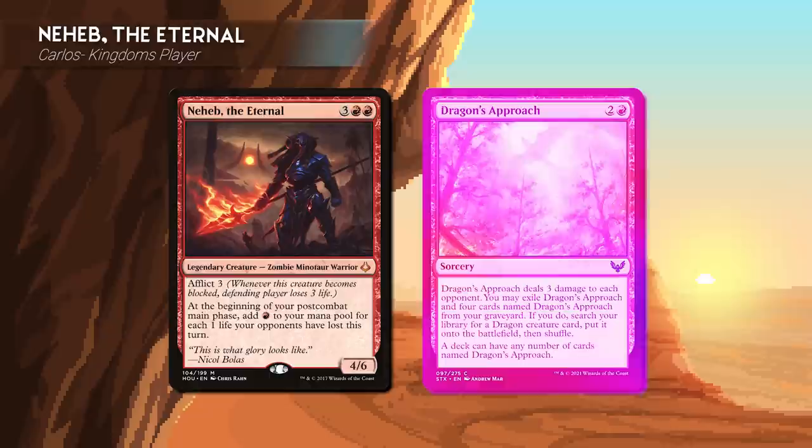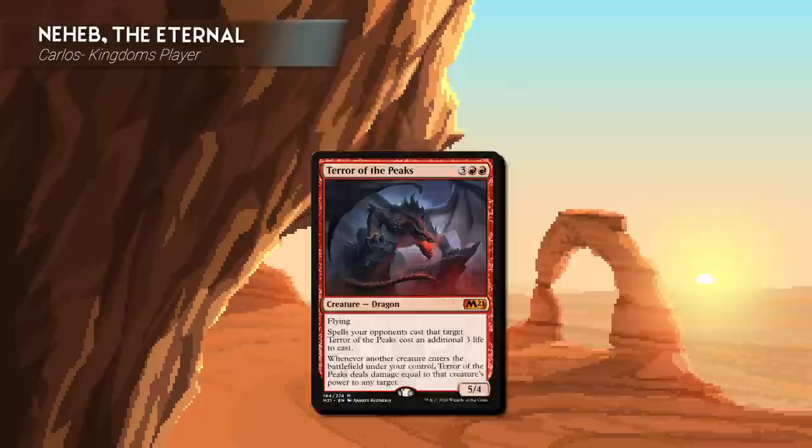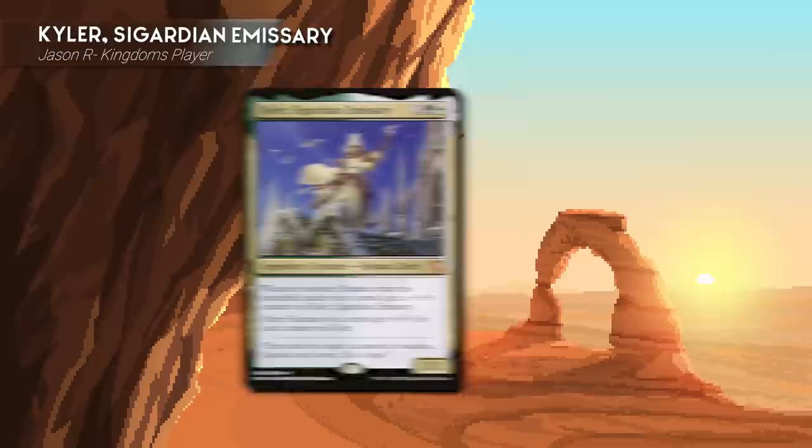Let's look at our commanders and starting hands for game one. I am playing Neheb the Eternal. This deck is Dragon's Approach tribal and dragon tribal. If you cast a Dragon's Approach with Neheb on the battlefield, you get nine mana in your second main phase. You can use that to hard cast dragons, or with enough approaches, search and put the dragons directly into play. My starting hand includes three mountains, Bonder's Enclave, Star Compass, Dragon's Approach, and Terror of the Peaks.